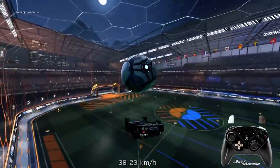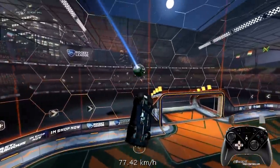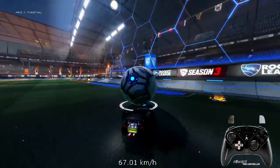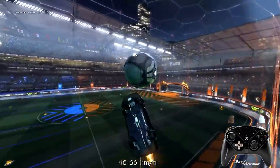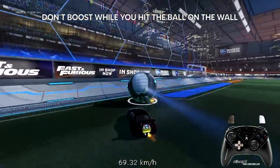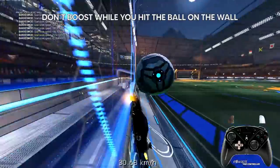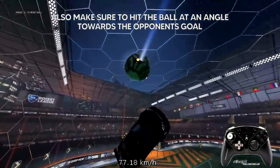A very handy tip I'll give for the other ones as well: practice the air dribble first, then go for the air dribble but don't hit the touch with the nose — instead start doing the backflip motion for the musty flick. For off the side wall musties, the first touch off the wall is very important and a lot of people make the mistake of knocking the ball too hard.